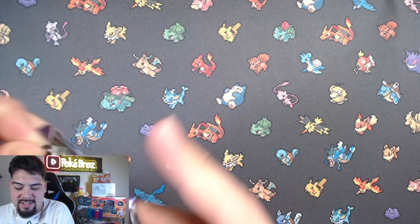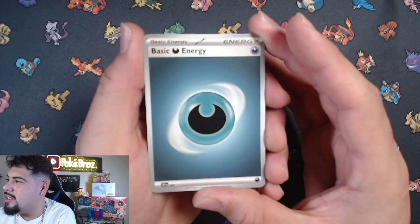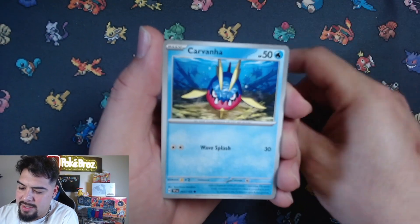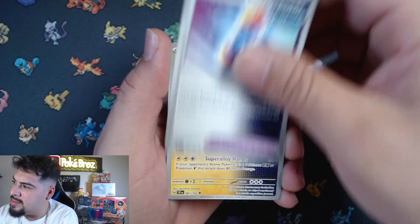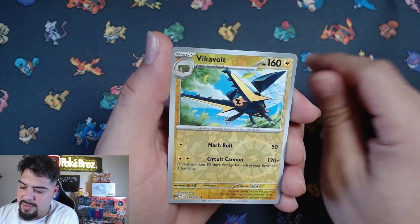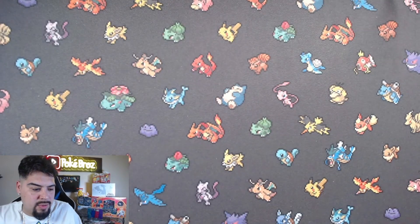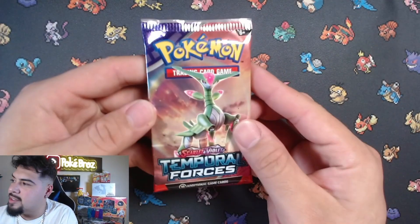I think the right side had a lot of the EXes though. Here we go, about six packs left - darkness energy, Honedge, Chatot, Cottony, Carvanha, Future Booster Energy Capsule - that's a lot of words - Iron Hands, Heavy Baton, Vicar Vault, Carvanha, and a Roaring Moon holographic. We want that secret rare on that Roaring Moon! Six packs left, come on!